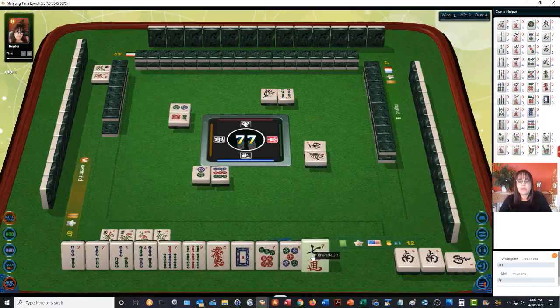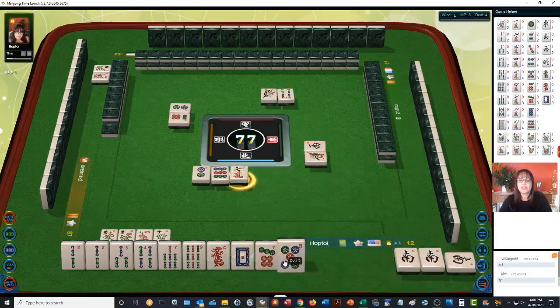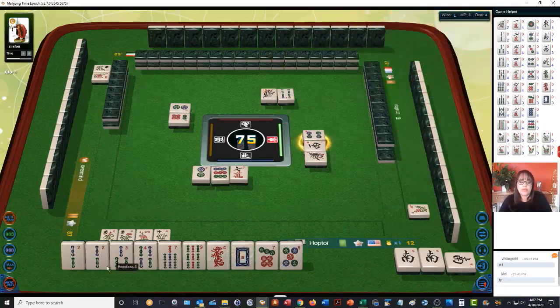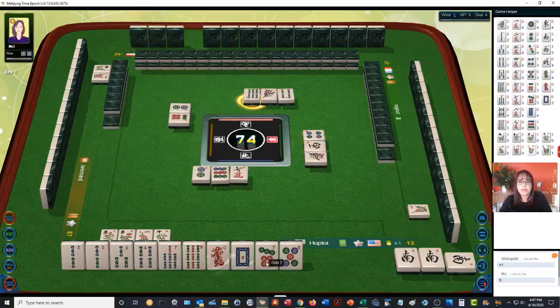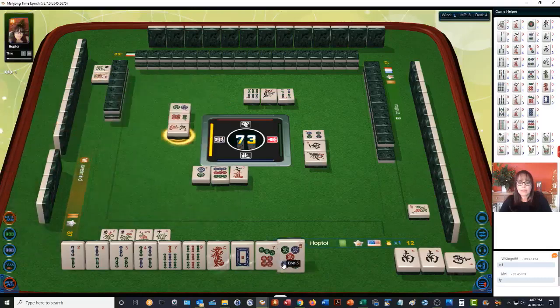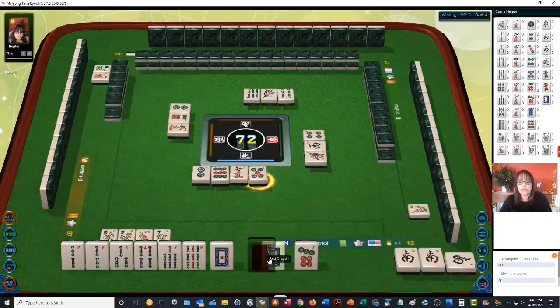We'll pass because we want more Bams. I should have thrown the dots — now everybody knows we're probably going for Bams. If we get a five bam or a six bam, we might even be able to do a pure straight: a 1-2-3 chow and a 7-8-9 chow. We just need help really with the four bam. Four-five-six bam — and there's a six bam right there. Now we've paired up and we're ready to go on half flush.